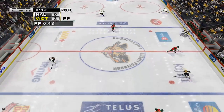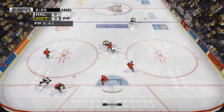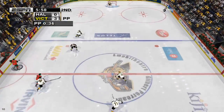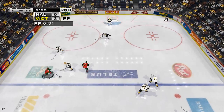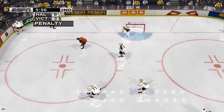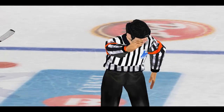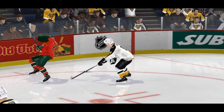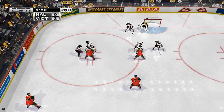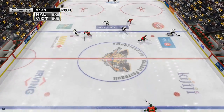Out over the blue line. Delayed call against Victoriaville — he's getting called for tripping. Up and over. The call's tripping and it'll mean some time in the penalty box. Victoriaville loses a man and gives up the power play. They were hoping to get a little more mileage out of it. Now they'll have to play some four-on-four.